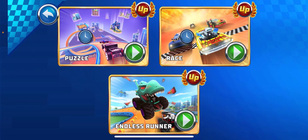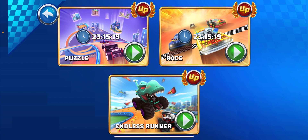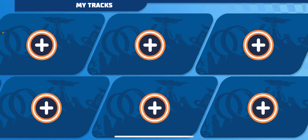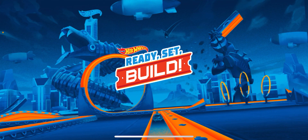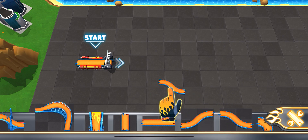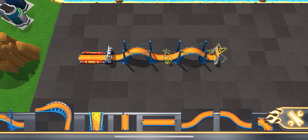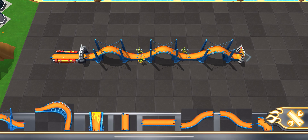You've completed all the daily challenges available! You can play more with the Ultimate Pass! I've got something much better lined up! That's a ton of track pieces! Connect them to your launcher and get building! See that big arch over there? That's your goal! It'll move with you as you build your track!